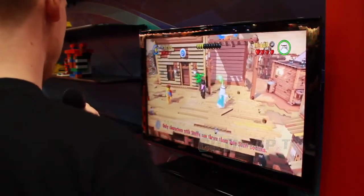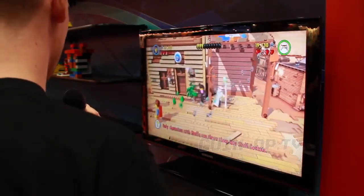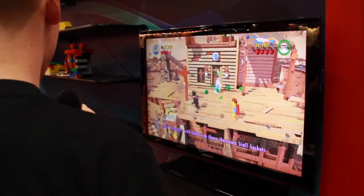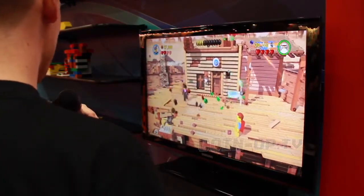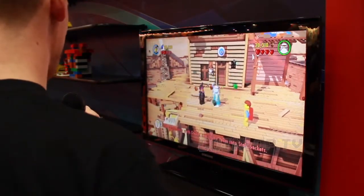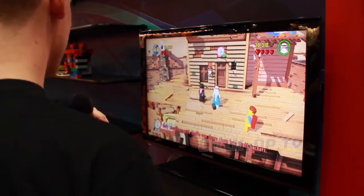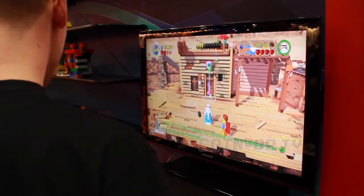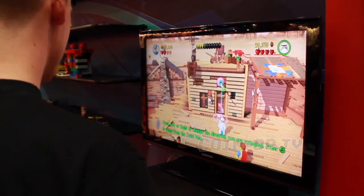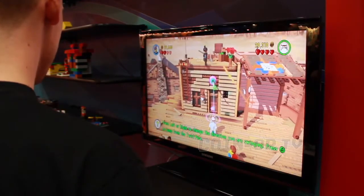The most amazing thing about the environments is that you've got all of these props, and everything is made out of Lego. And that just allows us to have a lot more smashable things than we've ever had before. So with the characters that we're familiar with, what are some abilities that really stand out that we might be excited about checking out?